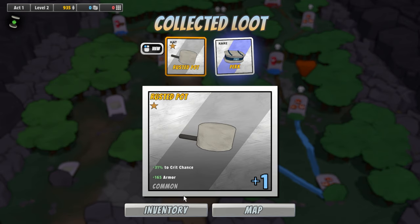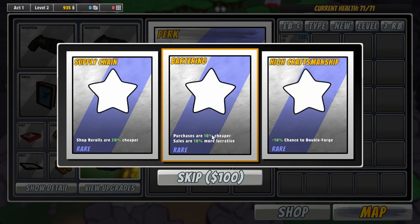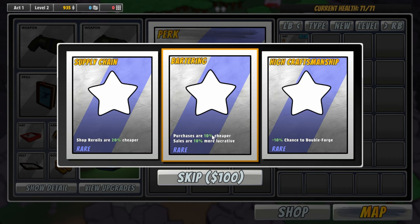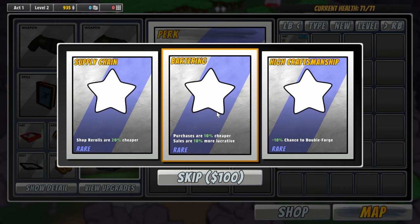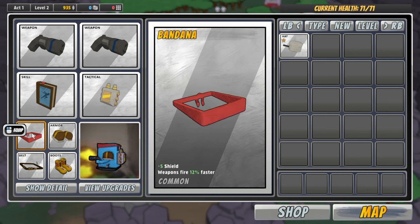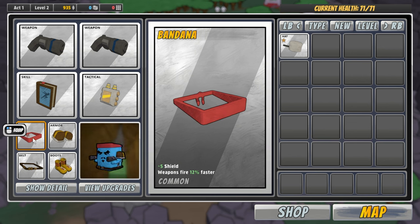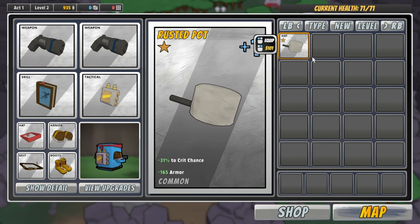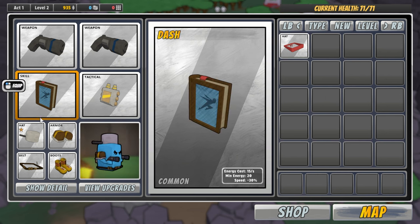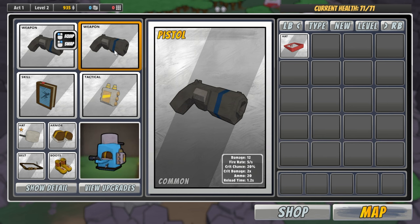We got a rusted pot helmet. Let's get a good rare perk though. Shop re-rolls are 20% cheaper — bartering, that's pretty good. And then high craftsmanship. Let's take the bartering there. Let's take a look at our new helmet — it would replace a bandana. 31% crit chance and then 165 armor. I suppose we throw it on there and see what happens. Crit damage is double on the pistols.